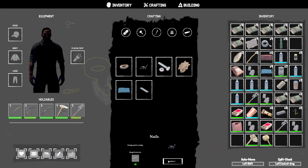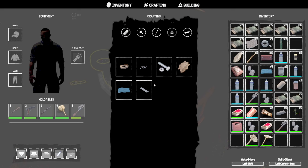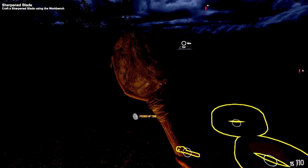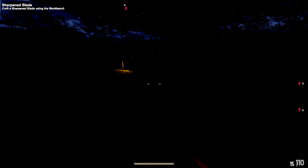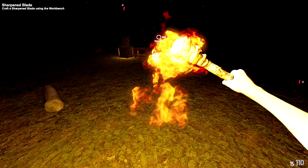Crafting nails at the workbench — requires the stone hammer to be equipped. It's super dark — can I make a torch? Yes — in the crafting menu. Investing in that. Torches crafted and added to inventory. I have two. Need logs to build the storage container but I can barely see in front of me.